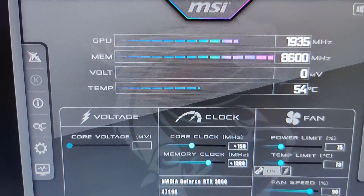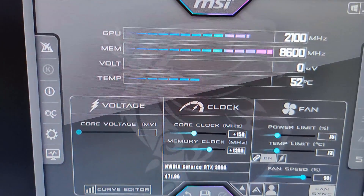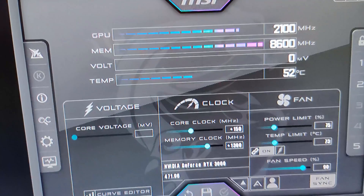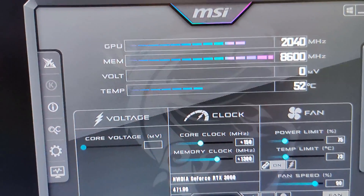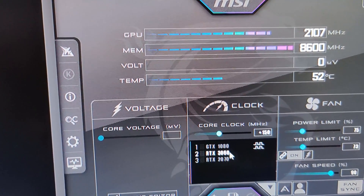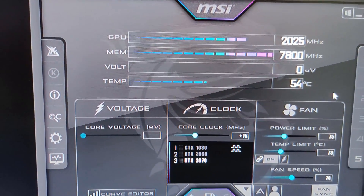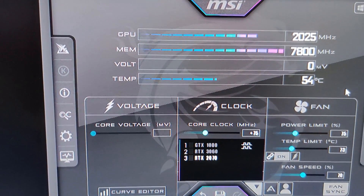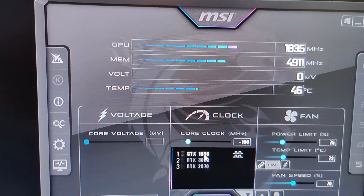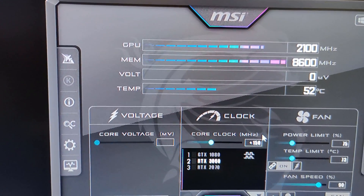So here we have our temps on the 3060 Version 2 LHR — you can see it's jumping from 51 up to 55. It's not holding a steady temp like it normally would. It is staying cooler, but the fact that it jumps that much is really insane. Compare that to my 2070, which stays constant at 54°C with no issues, and my 1080 staying at 46°C with no issues — but the 3060 is just going haywire.